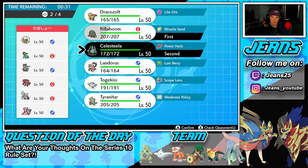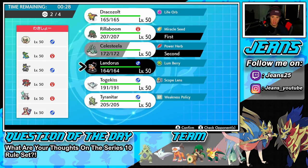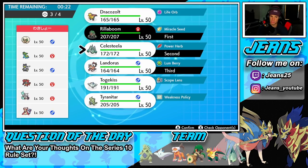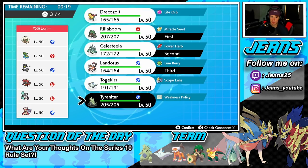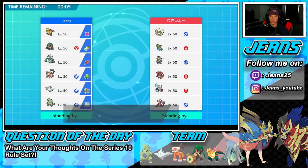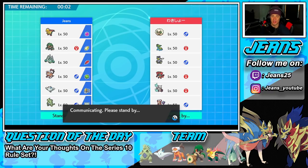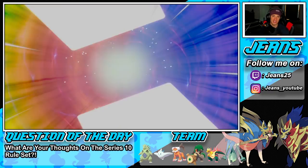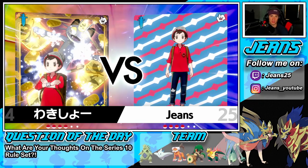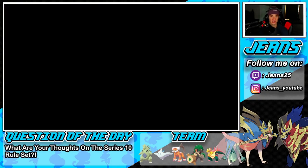I want a Fake Out Pokemon going in, so we're going to lead Rillaboom and Celesteela. Then we're going to bring Landorus — Landorus will be good — and the final spot I think we're going to bring Draco's Zolt rather than Tyranitar. We want dragon and electric. Let's rock out with Draco's Zolt. I really want to show off this Pokemon today even though we already did — he hits hard and outspeeds in the sand stream.